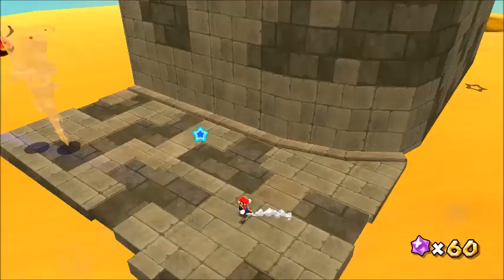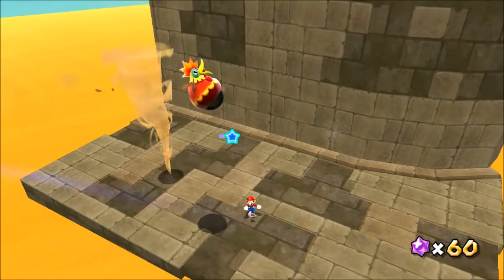Cluck Boom, who's only found in Dusty Dune Galaxy, lays bombs instead of eggs. It's not a challenging bird, as you can use Star Bits or a backflip to reach it.